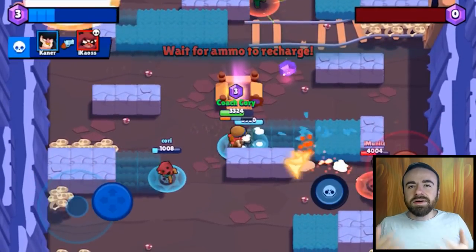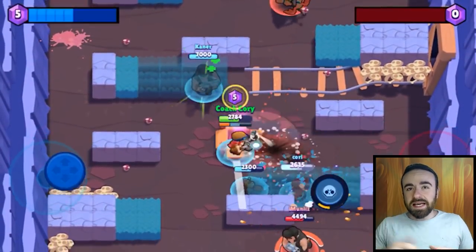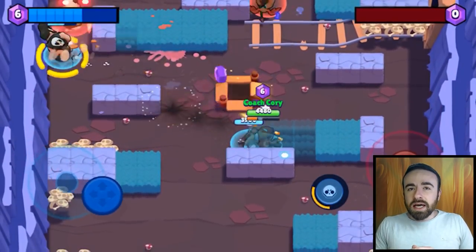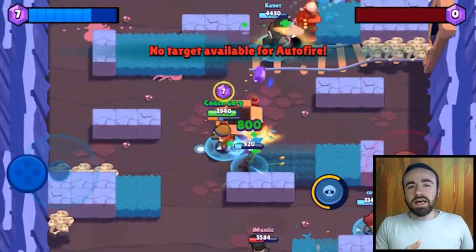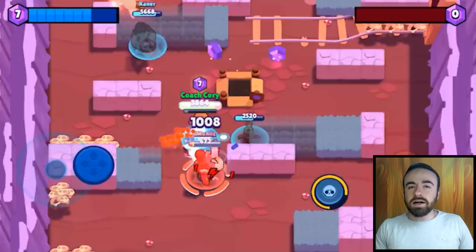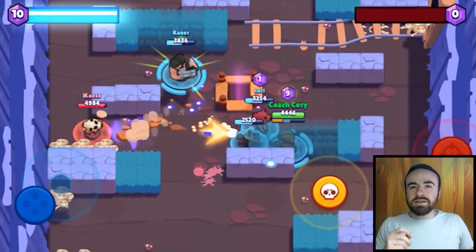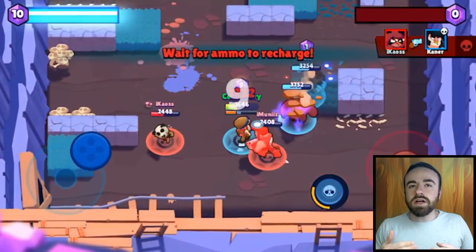Let's go over how exactly the auto aim feature works. First of all, if you're a brawler whose super jumps in the air defensively — for instance, Piper's super where she just jumps up and away — that one you're just gonna jump straight up. If you're placing a turret, like Pam or Jesse, and you click with auto aim for your super, it's just gonna go straight down wherever you are. Same with Nita's bear. But if you're Crow or El Primo, they jump like Piper but those are typically used offensively — they're gonna target the closest enemy brawler and jump exactly to wherever they were when you clicked the super button, as long as they're in range.